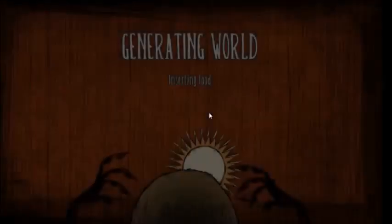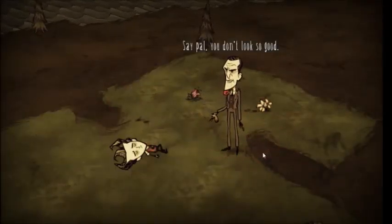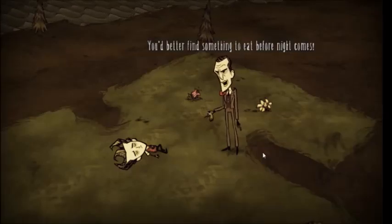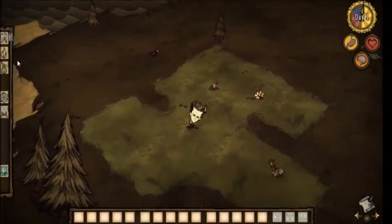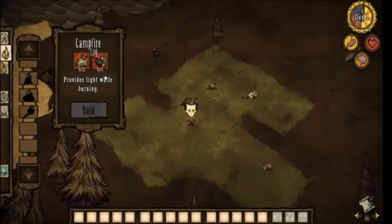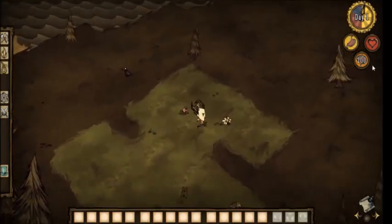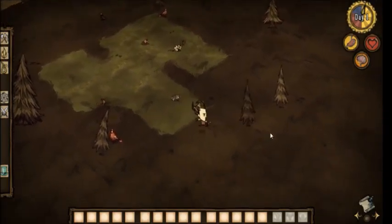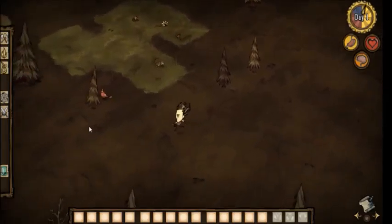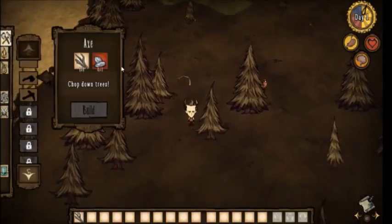Let's start a new world. And here we are. 'Say pal, you don't look so good. You'd better find something to eat before night comes.' Yes, but we should also find — what do we need for a campfire? Wood and flint, that's not much. Should I get flowers? Flowers increase your sanity, which mine is fine at the moment. So first I need sticks, and what else do I need to make an axe? Flint.